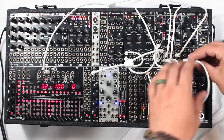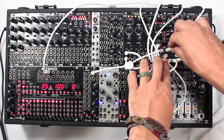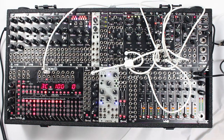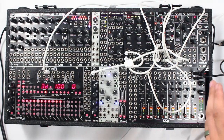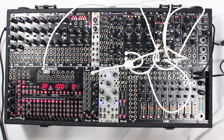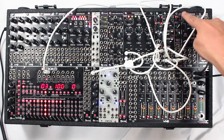Then we're going to take the output of Time Warp and run that into the VCA CV on Javelin. Javelin has its own built-in VCA that's normaled to the envelope, meaning when nothing is plugged into the VCA CV input, the built-in envelope controls that VCA. But as soon as you plug something into the VCA CV input, you break that normal — meaning you now have a VCA that can be controlled with something else, in this case Time Warp.